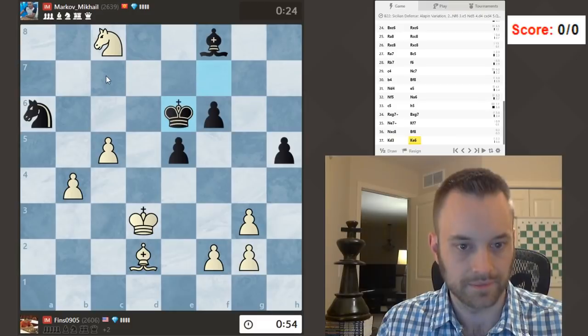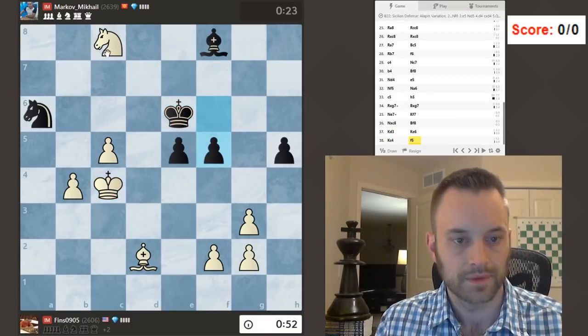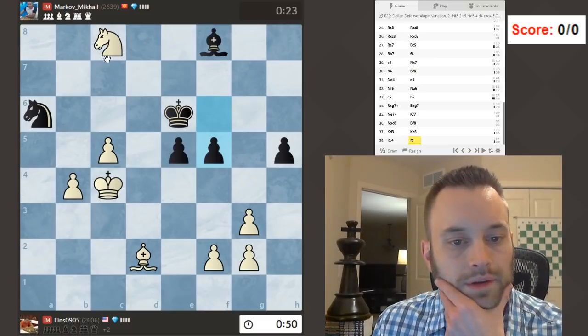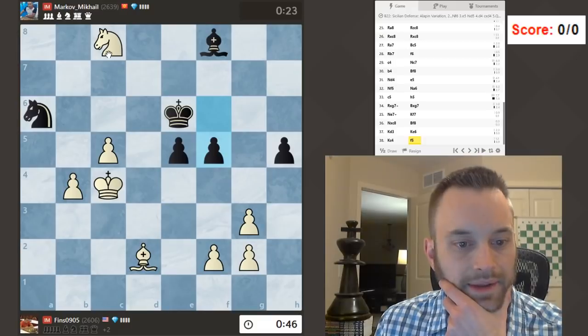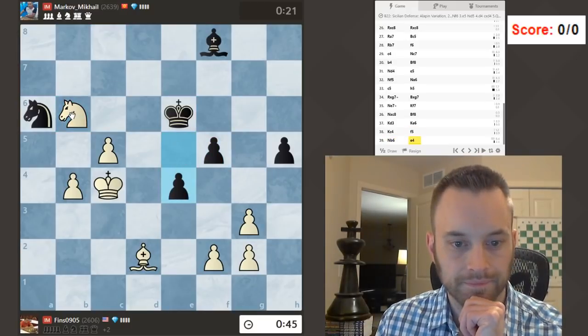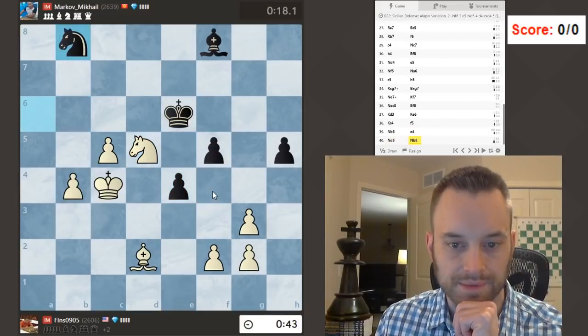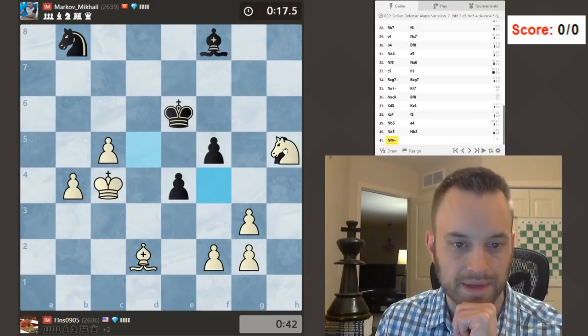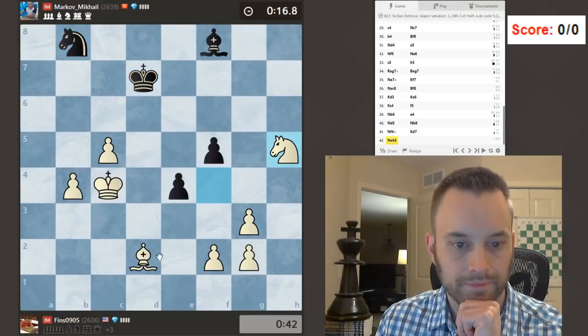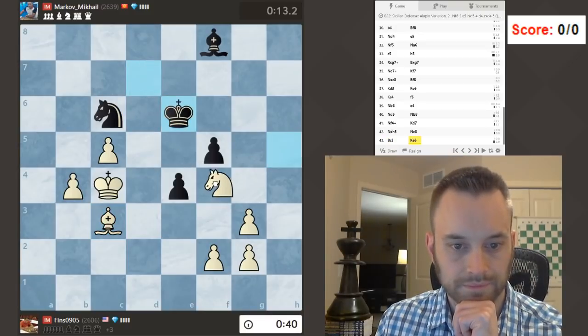Definitely a winning position. Just need to get my knight back in the game — let's go here, looking for knight d5. And now knight f4 becomes a threat: check, go pick up the h5 pawn. Guard against this.